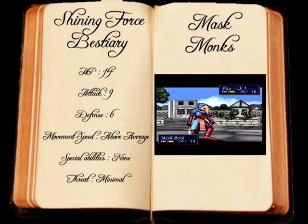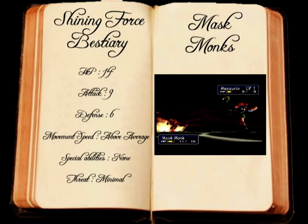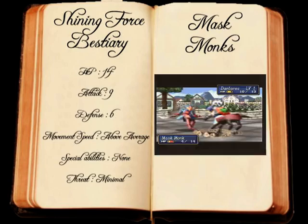The Masked Monks are the first enemies we encounter in Shining Force 3 and we will continue to see them pop up throughout the game. Wielding swords and possessing no special powers or abilities, these basic foot soldiers are vulnerable to the force's knights, though still quite capable of dealing horrendous damage in large numbers. Since they almost always outnumber our heroes, they should not be taken lightly.